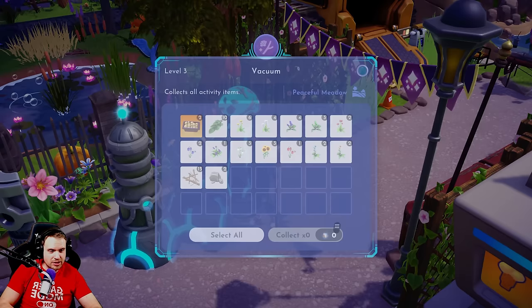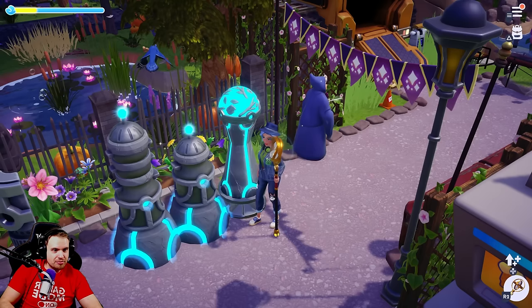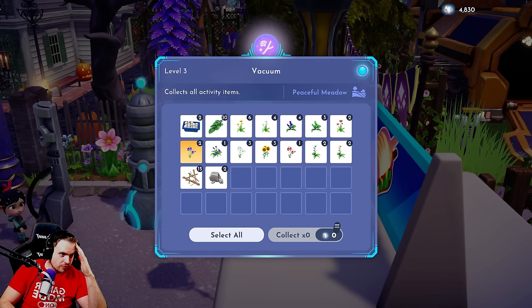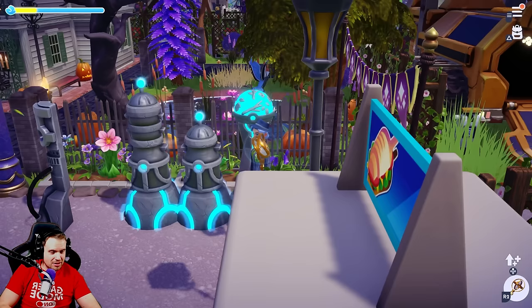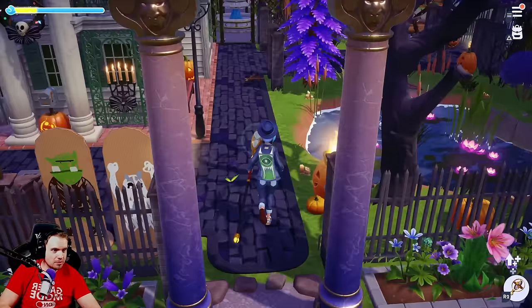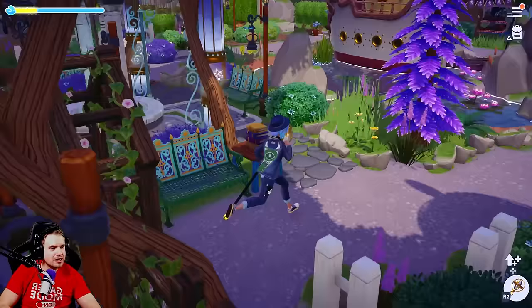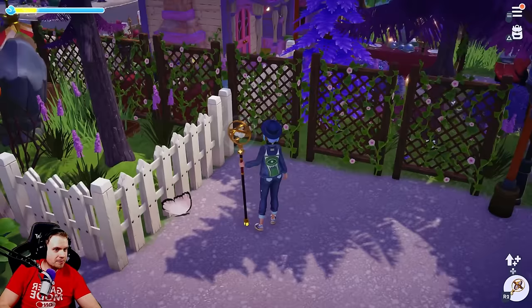I wonder what the radius of this thing is — in the whole peaceful meadow, so in the whole biome. Let's try something else. It can collect spices, right? I can collect all 10 spices and all 15 wood. It's actually very good at showcasing what kind of flowers grow in this place — it can do mushrooms, it can do pretty much everything. You could technically clean up your entire biome in just one click, if you were willing to sacrifice a bunch of mist.